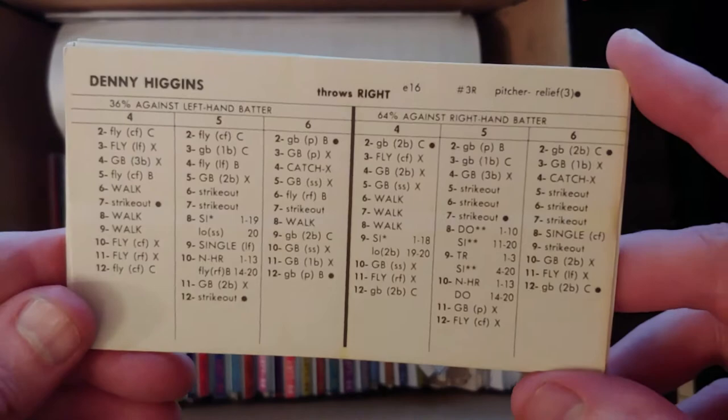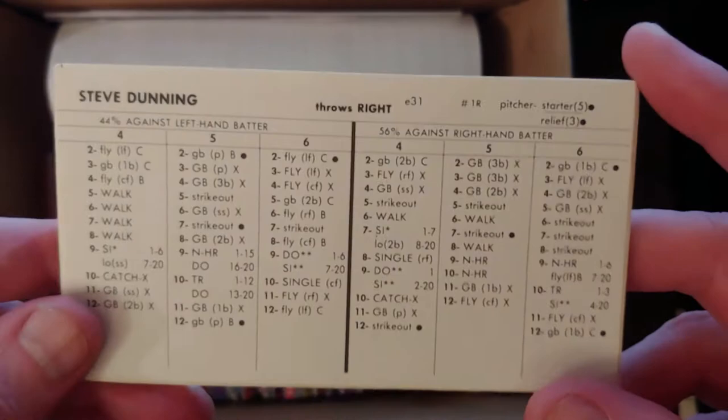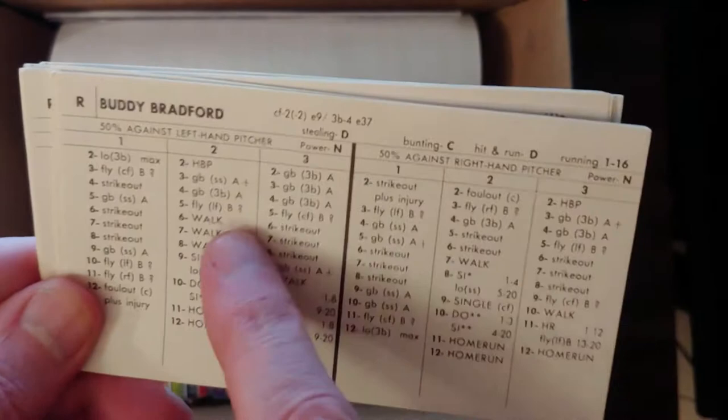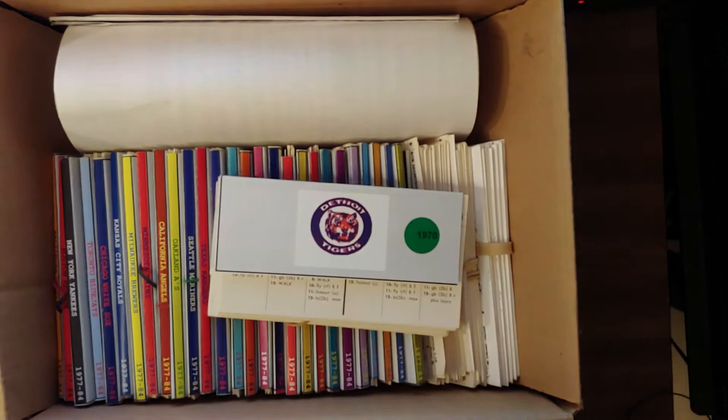Denny Higgins — ERA four. Phil Hennigan — ERA four as well. Steve Dunning — 4.98. Buddy Bradford — we believe there's a better year in 69 for Buddy Bradford so he won't go. And that's it for the Cleveland look. You're definitely getting to see more cards than before.